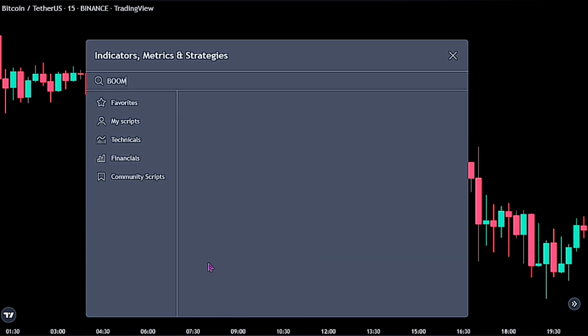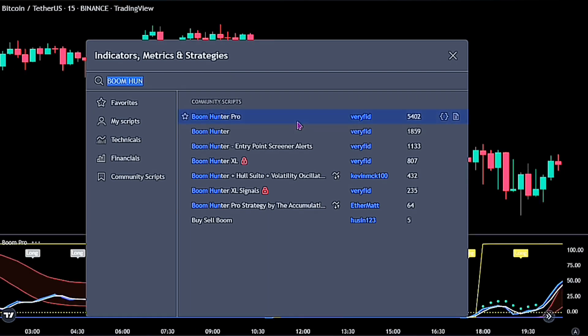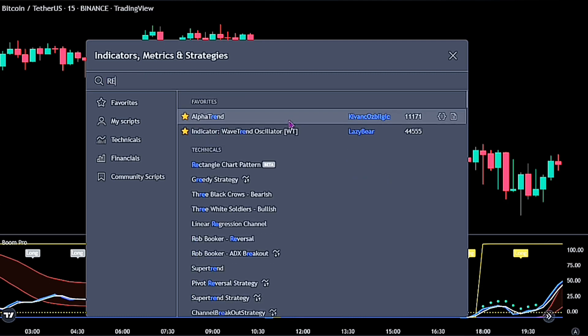For the first indicator, search for the Boom Hunter Pro by Veryfid. This indicator is the ultimate indicator for targeting reversal long entries and epic short entries. The Boom Hunter Pro comes with a super fast oscillator that uses Ehlers' early onset trend. We will be using this indicator as our main indicator.